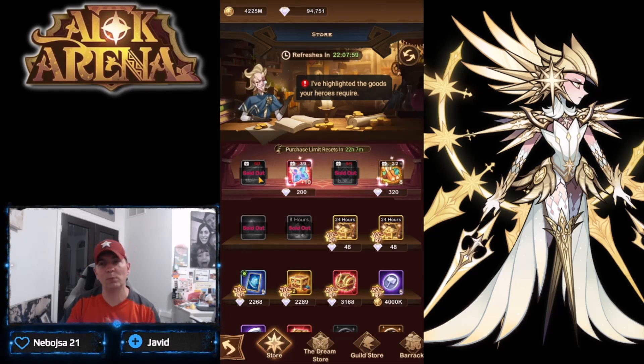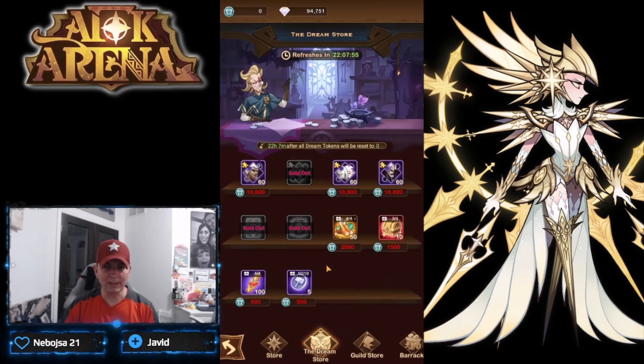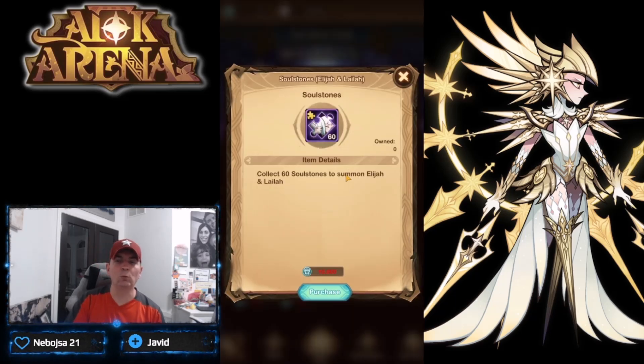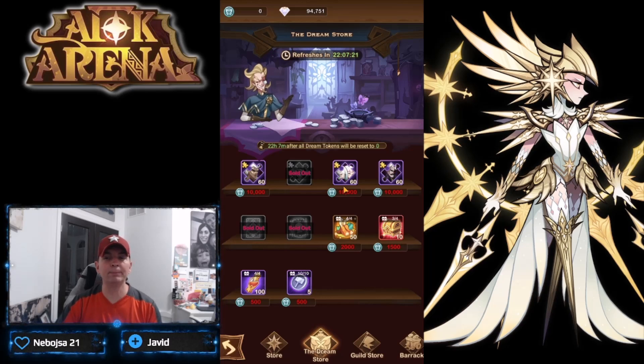Moving to the dream store - if you can do all of the events, the three things you want to buy are the time emblems, the stargazer cards, and one of the celestials or hypogen heroes if you don't have them built. For newer players, the twins are the absolute biggest priority to build here. This lets you build them for free all the way to ascended as you continue through the nightmare corridor. They're one of the biggest priorities on the tier list and you can slowly build them out here.